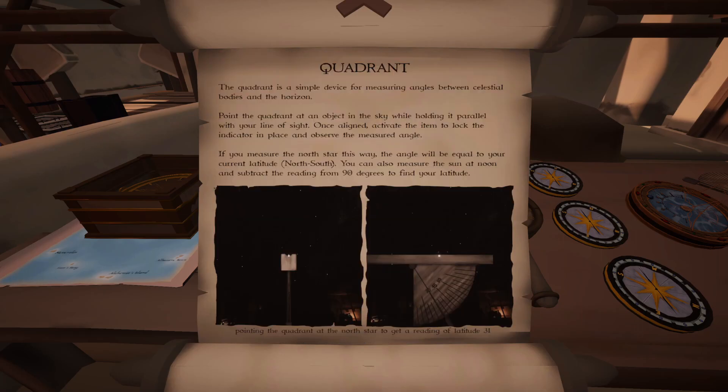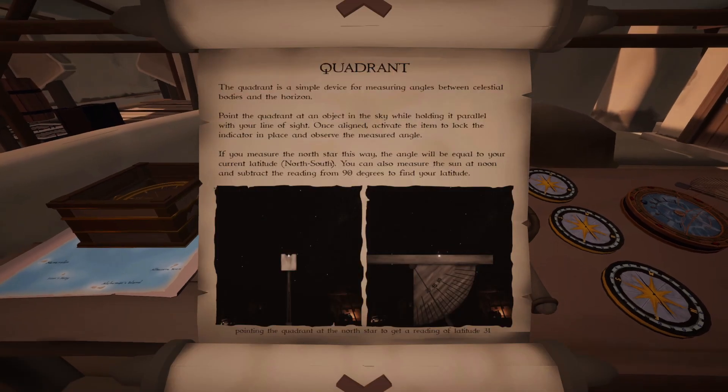The quadrant is a simple device for measuring angles between celestial bodies and the horizon. Point the quadrant at an object in the sky while holding it parallel with your line of sight, then activate the item to lock the indicator in place and observe the measured angle. If you measure the north star this way, your angle will equal your current latitude. You can also measure the sun at noon and subtract the reading from 90 degrees to find your latitude.